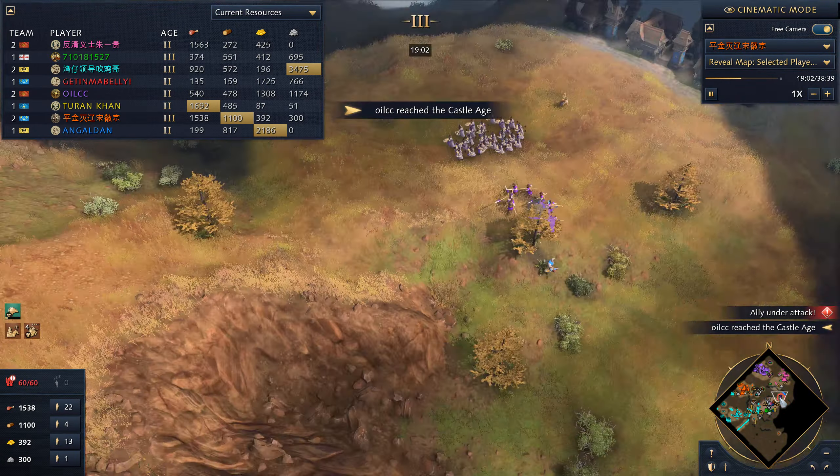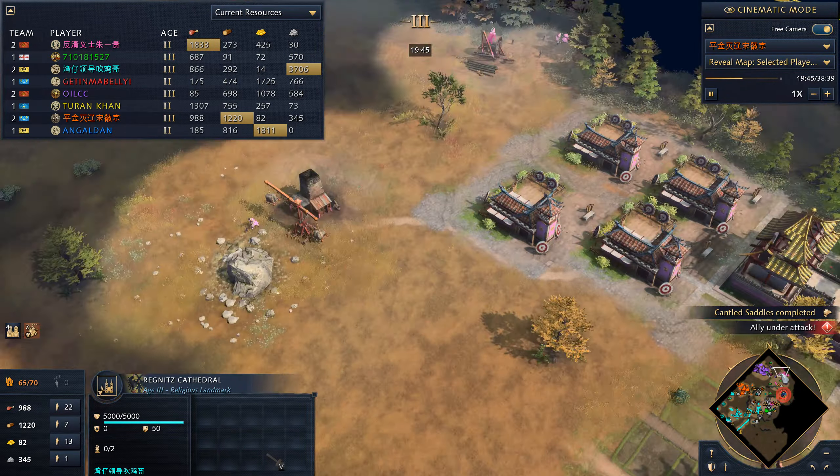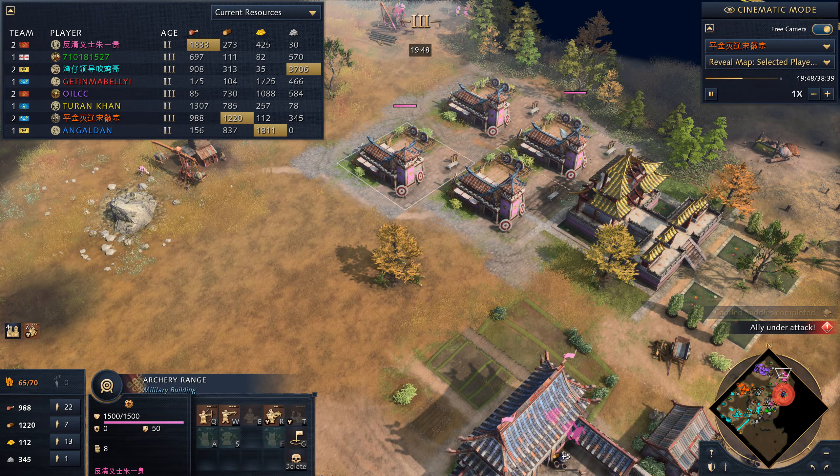Purple destroyed this because it's like a back door to attack from here. Teal captured this area and walled off here. We did see Teal go against Red, but Red was able to stave it off. Interestingly, Teal has a landmark so close that we probably should have hit Teal instead of keep hitting Pink.